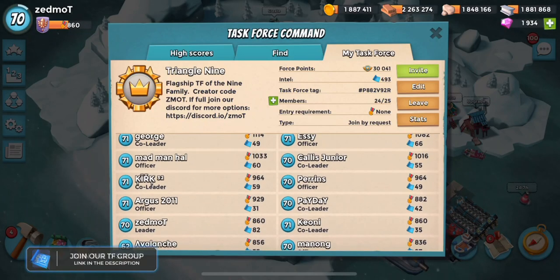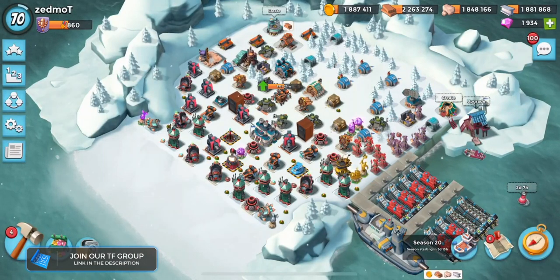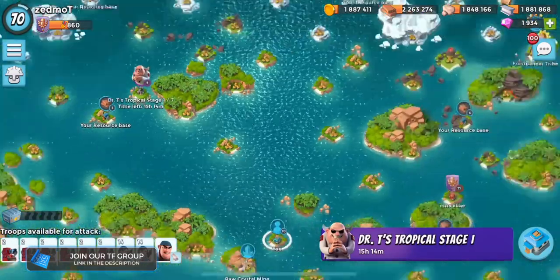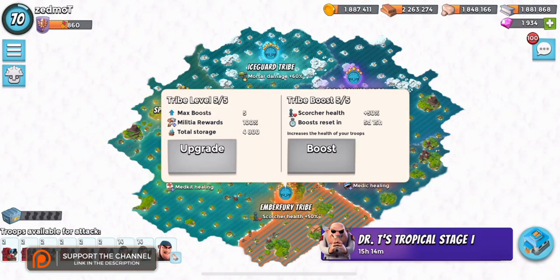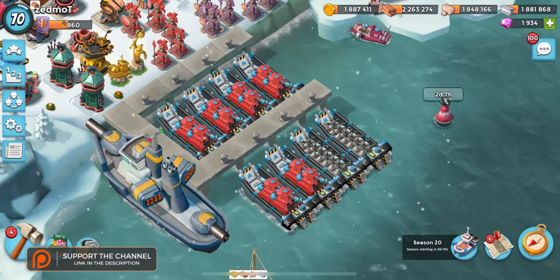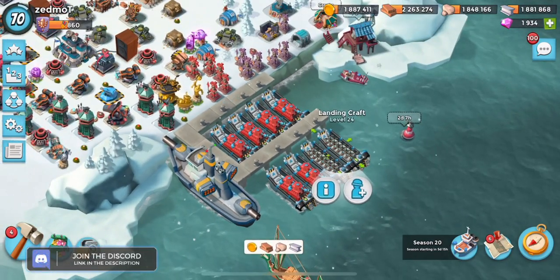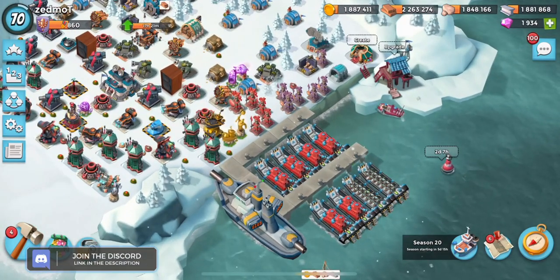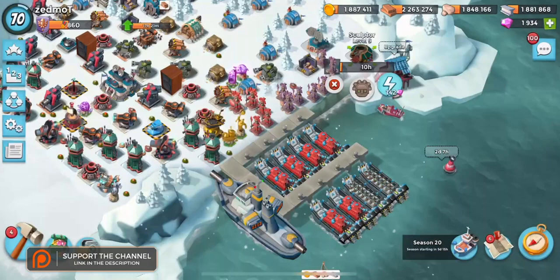I'm at 82, and in order to catch up, we need to clear our map. Right now is the easiest possible time in the history of Boom Beach to clear your map. Number one, we've got the Scorcher health 50% buff. Number two, we've got two Scorchers per boat. You'll notice that I've got a couple boats of Zookas, because I just don't have the gunboat energy to support eight boats of Scorchers and troops and all that sort of stuff. So this is my optimal layout for clearing my map.